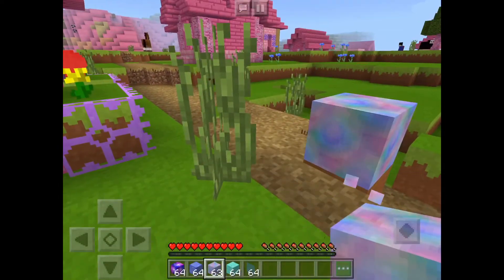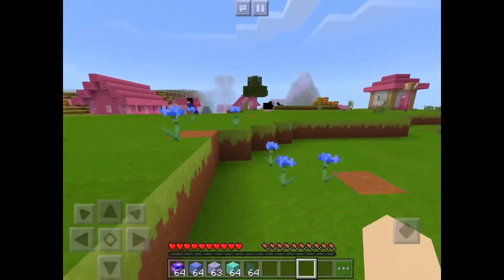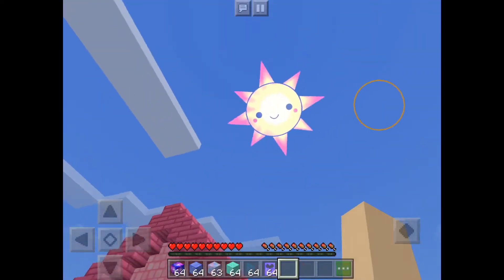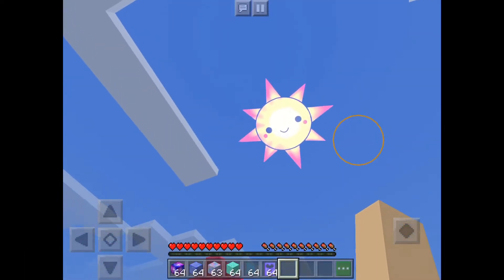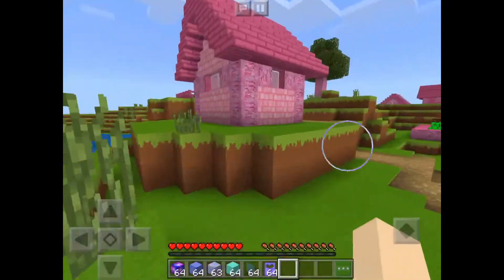Now I can place bedrock. Oh my god! Can I have a door and some... Actually, I'll just steal a door from the village, it's fine. Look at the sun! Oh my god, I'm freaking out. Wait a second, it's a circle. Ew. It's not even pixel. It's still adorable though.